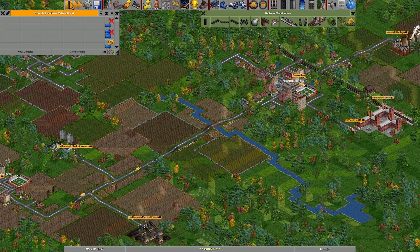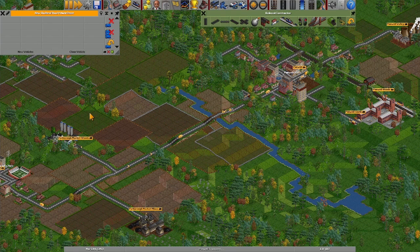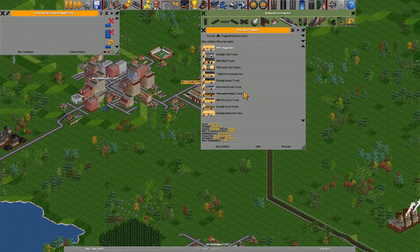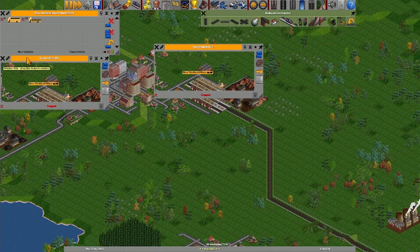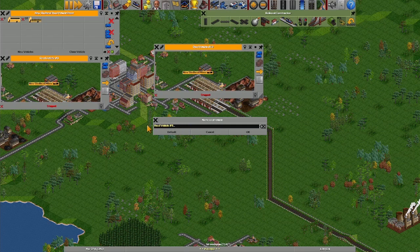I want to see these fellas engage in trucking activities. Look at them go. So they'll take some goods there, start stocking them up at the factory. New Slad Head depot - ore truck please, steel truck please. Paused again. You are an ore truck. Slad ore one, and you shall be Slad Iron One. Abbreviations will keep us sane in these trying times.